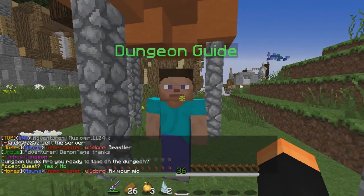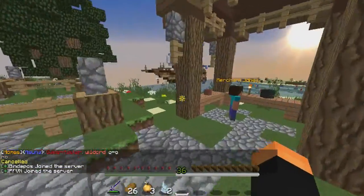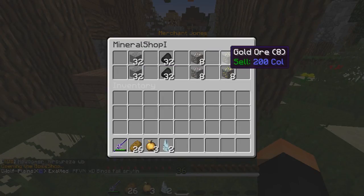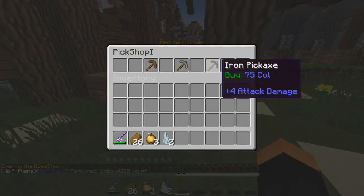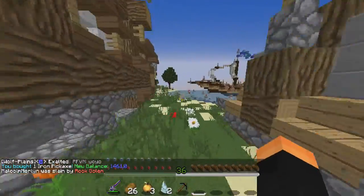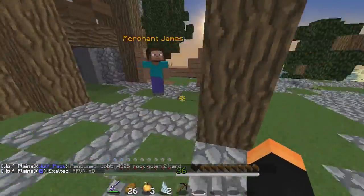There's another dungeon guide — ready to take on the dungeon? Nah, I just got here, I want to explore Urbis. Merchant Jones — miner stand, selling iron and coal. Do you have wood? An iron pick for 75 — sure, I don't know what I'll need this for but I'll buy it just in case. Do I need to mine? I hope there are more quests than just those.